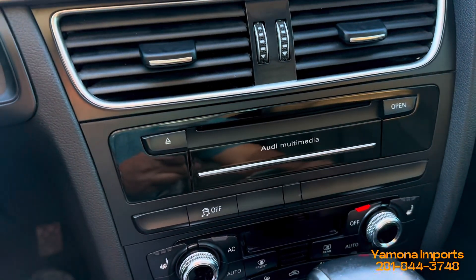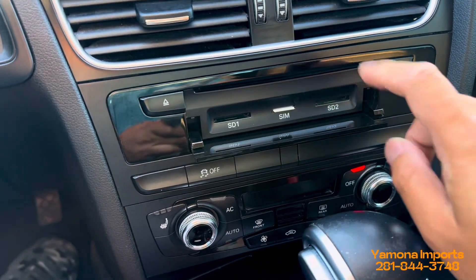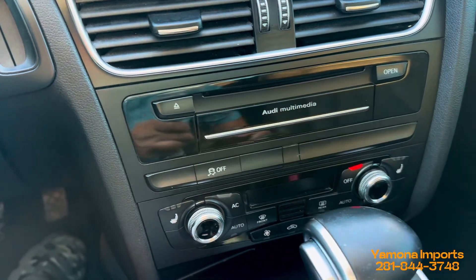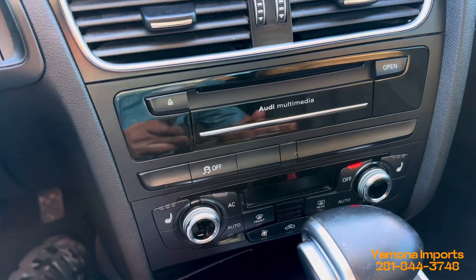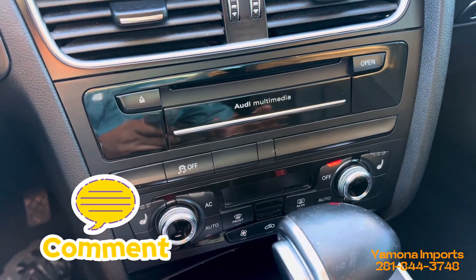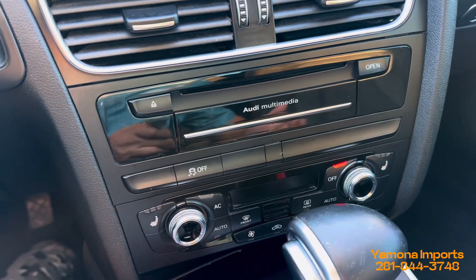Down here in the multimedia compartment, when you open it there are two SD card slots and a SIM card slot. If you want high-quality sound, you can use Bluetooth, or you can load MP3s onto an SD card and insert it — SD cards are really cheap now.